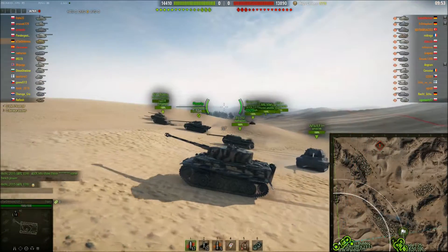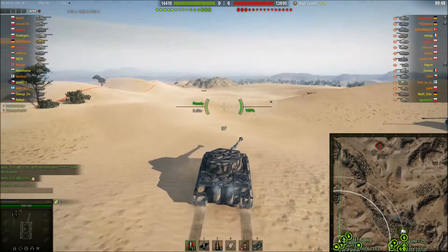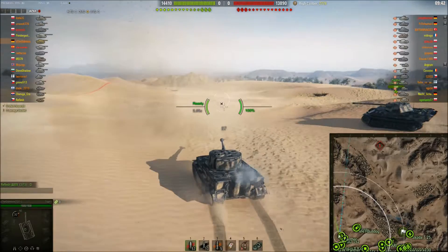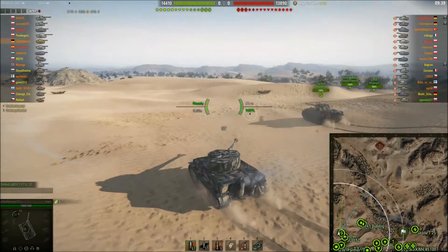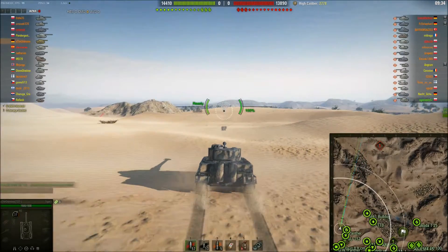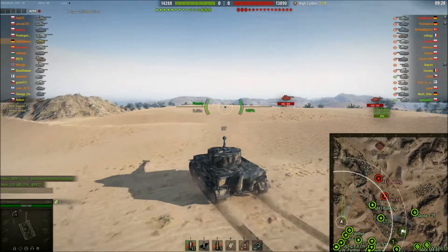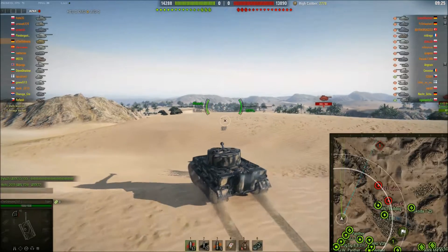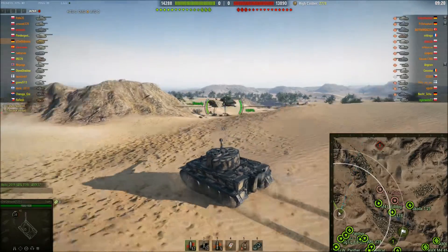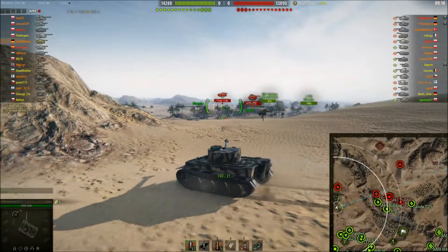Hallo und herzlich willkommen mit unserem deutschen Tiger 1 auf Wadi. Wir werden mal sehen, was wir mit der 8.8 erreichen können. Er war das Schrecken des Zweiten Weltkrieges, aber hier in World of Tanks hat er zwar eine supergeile Kanone, aber er ist kein Überpanzer. Wir entscheiden uns jetzt mal für die linke Seite und werden hier definitiv ein bisschen snipern, weil wir eben eine geile Kanone haben.